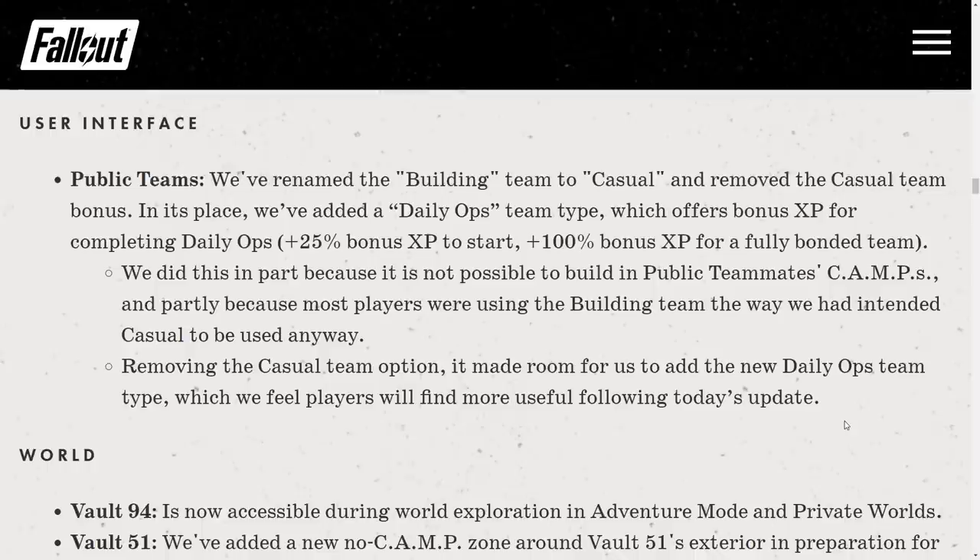User Interface / Public Teams: the building team has been renamed to 'Casual' and the casual team bonus removed. In its place a Daily Ops team type has been added which offers bonus experience for completing Daily Ops — 25% base and 100% for a fully-bonded team. This was done partly because it's not possible to build in public teammates' camps and because most players were using the building team as a casual team anyway.